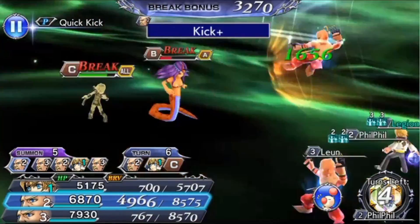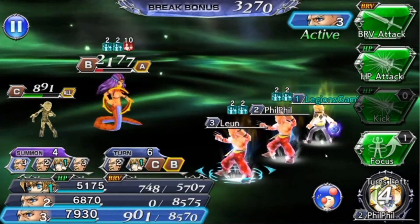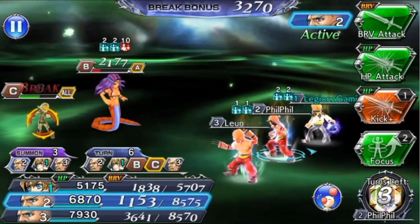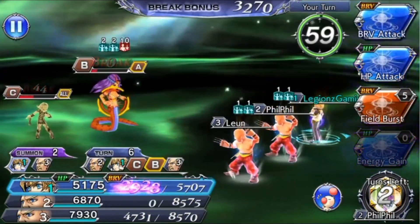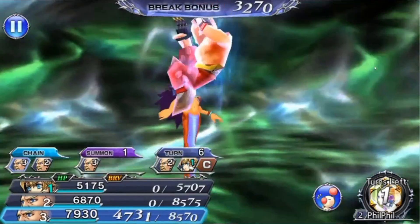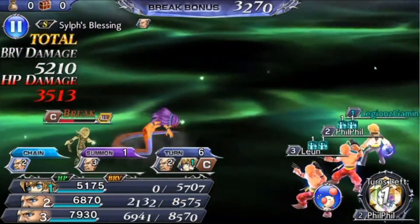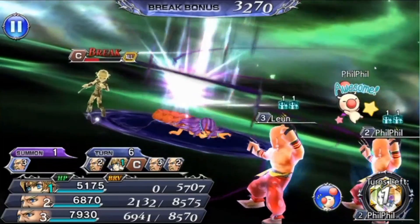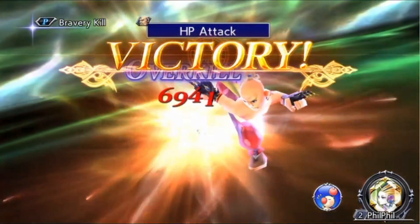Here's the last summon — we're still on 6 turns. Kick plus, very weak. What he should do is brave break the Penelo to give some brave to the other Yang who still has a kick plus, and that kick plus should finish her off. My Lael finishes it off, and because the other Yang broke that Penelo, he got a huge brave bonus. The other Yang also broke Lamia Queen's brave, so he got a nice brave buff. The chase ended up giving a lot more brave to Yang, so I'm glad I did that field burst. And with the HP attack, we finished this event!